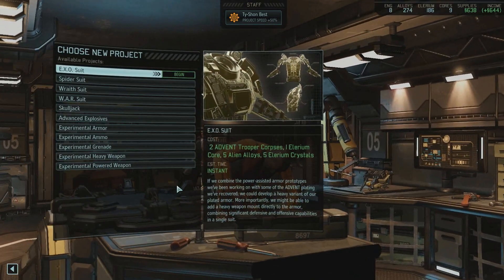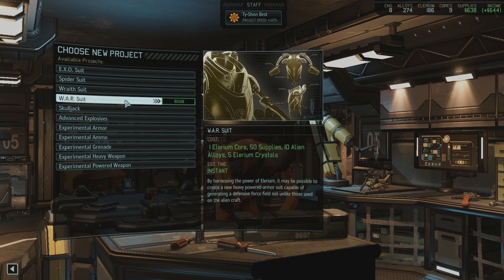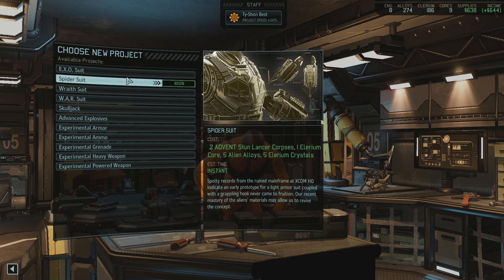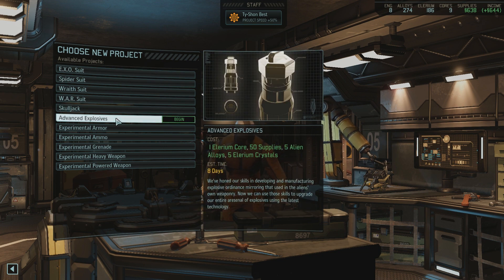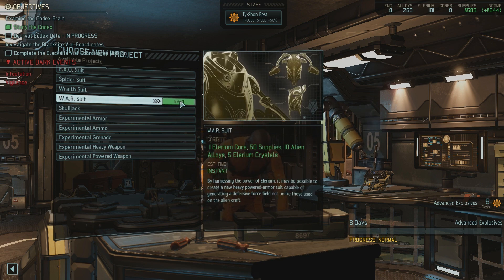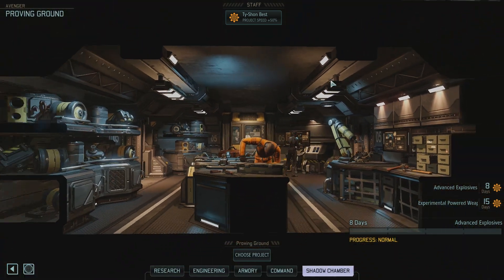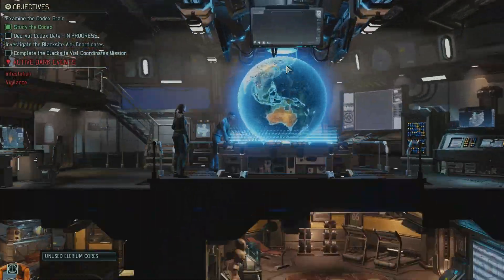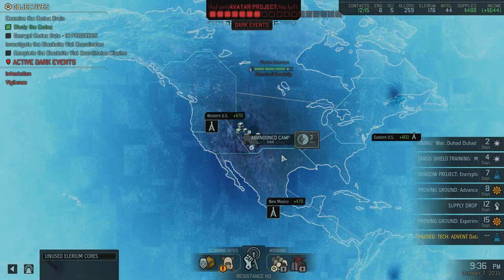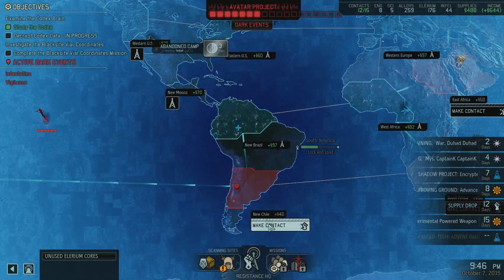Proving grounds - powered weapon. Let's call Jack. Another war suit, perhaps? They are very, very good. Wraith suit. Advanced explosives - now we can use those skills to upgrade our entire arsenal of explosives - yes please. And let's have another war suit, and maybe another experimental heavy weapon. Now where is that UFO? It's gone again - that's fine with me. Let's go make contact over there.